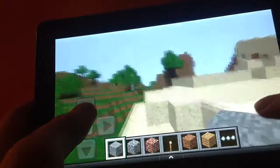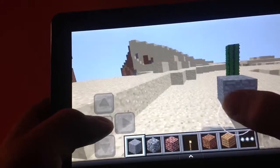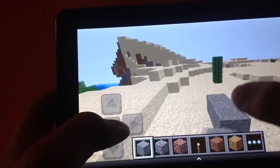And I'm going to show you how this is done. So basically, all you're going to need is a 4x4 painting and a door, and two blocks of really anything.